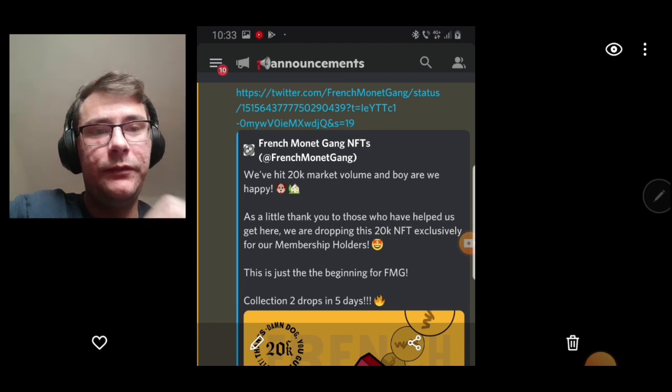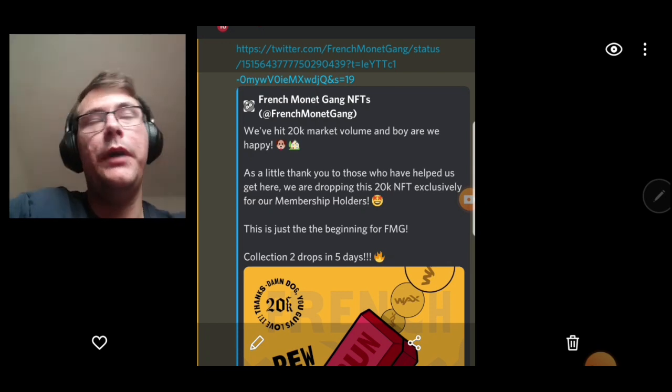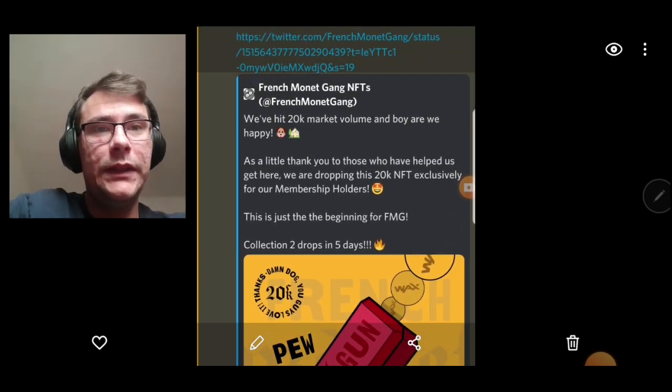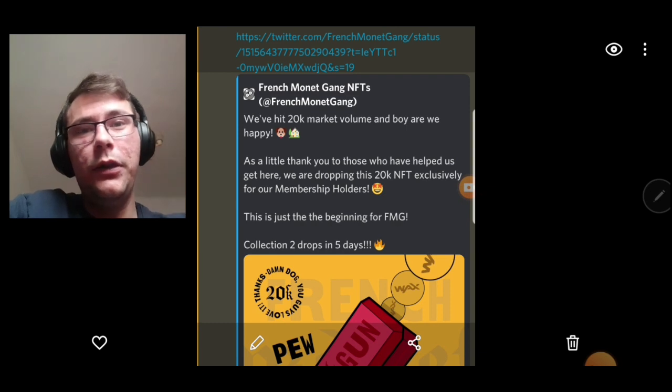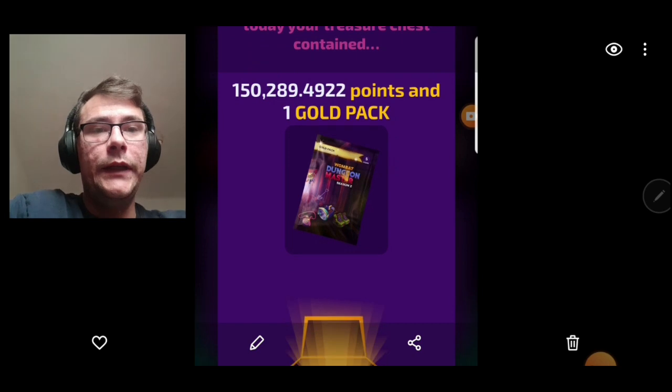Buy a membership NFT. If you're interested in the collection or you just want the free NFTs from them, you buy a membership NFT which is going to get you whitelisted, and they do drops like this. Make sure you're on their Discord so you can see exactly when the drop hits. One tip: go to the Wombat Discord — link down below — they have a thread where you'll find all the relevant Discords for collections doing drops or membership cards.